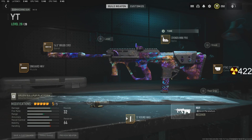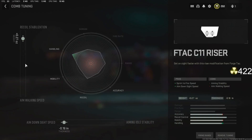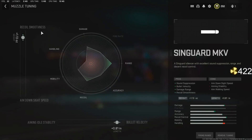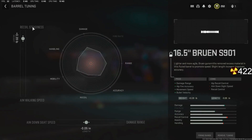Here's the class setup that I run: 32 round mag, front grip mini pro, a little bit of aim down sight speed, a little bit on the bottom. F-TAC C11 Riser for recoil stabilization and aim down sight speed. Singard MKV for recoil smoothness and bullet velocity.